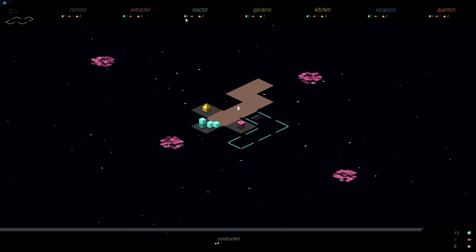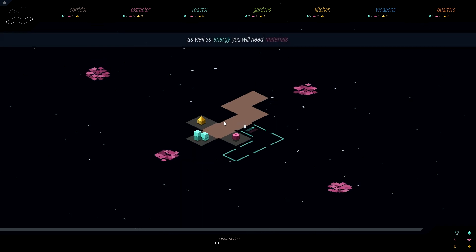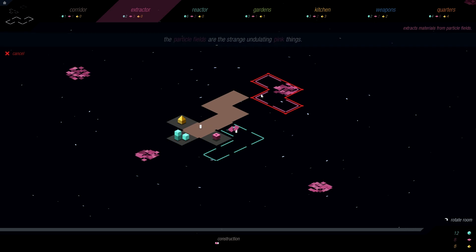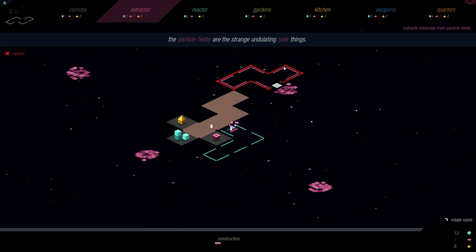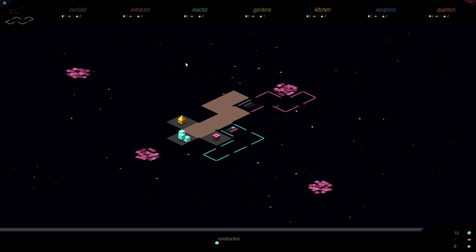You can see the cost of the reactor — it costs six energy and two minerals. Oh, materials is what it's called. I'm just building out into the corridor network here; you've got to plan for the future. Let's put our extractor down — not a bad spot. What's neat, and what's going to infuriate some people but other people will be into it — I actually am into it — is that you don't have direct control over your units. There's a task list and they decide what to do independently, and it's not always based on what you would want them to do.